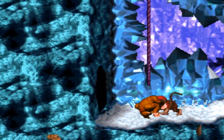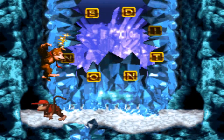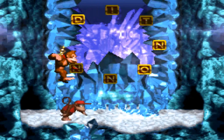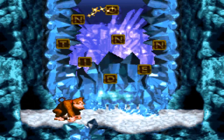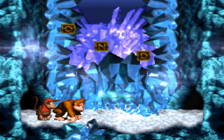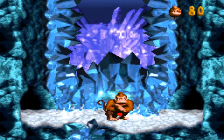Head down here - we have our second bonus room right there! And we basically have to spell out Nintendo. This is the easiest one we could do, so we'll get Nintendo out of the way! And our reward is a 1-up! Again, just pointing this out - there's not much point to lives here!